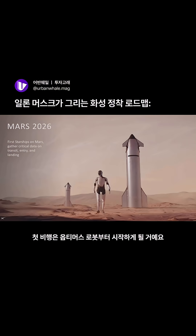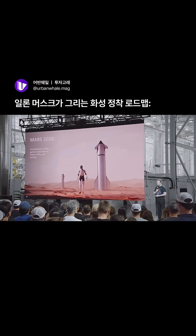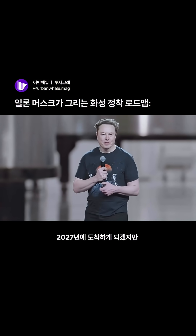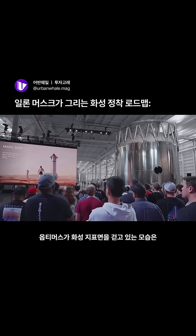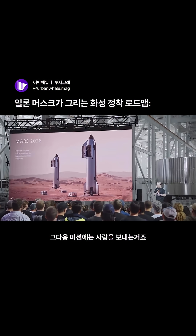The first flights will send the Optimist robot so we can go out there and explore and prepare the way for humans. That'll be a very cool image if we're able to achieve it — launching end of next year would technically arrive in 2027. It would be an epic picture to see Optimist walking around on the surface of Mars. Launching two years later, assuming the first missions are successful, we would be sending humans on the next mission.